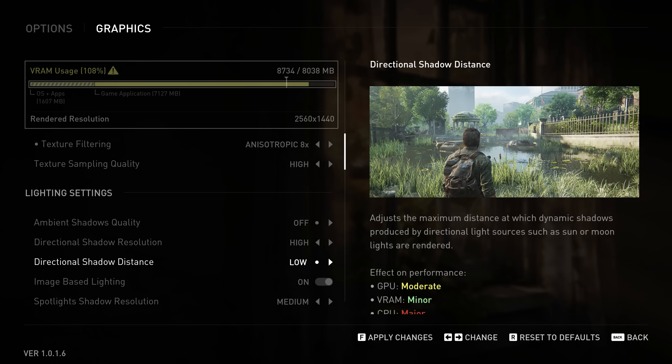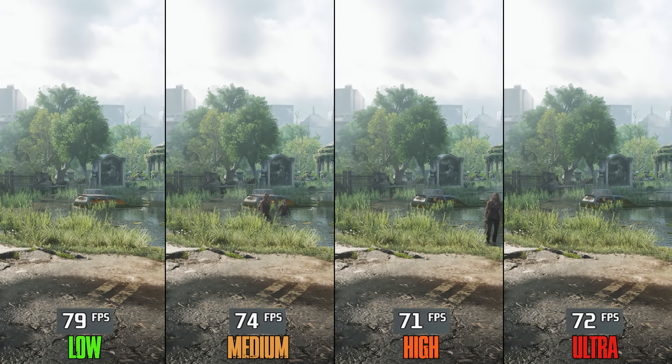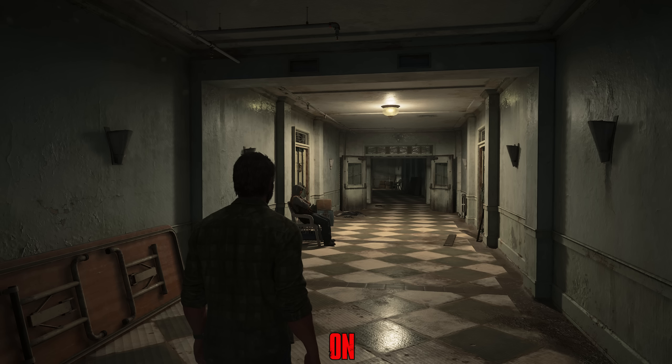For Directional Shadow Distance, when GPU bound this setting shows around a 3% difference from Low to Ultra, but when CPU bound — like here — going from Low to higher options can drop performance by 8%. I recommend Low.